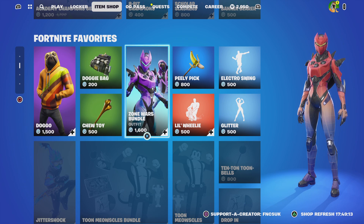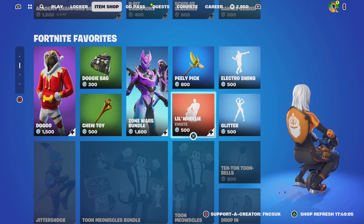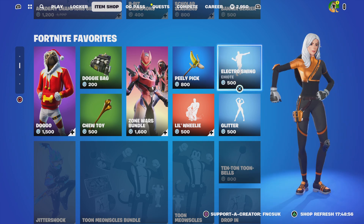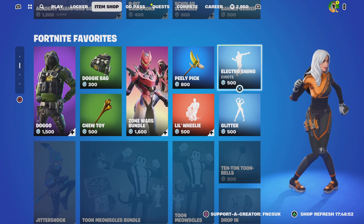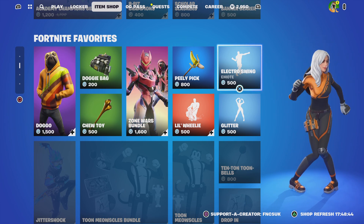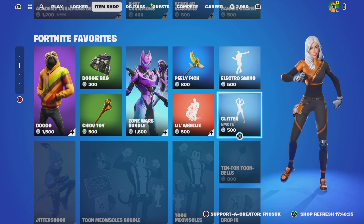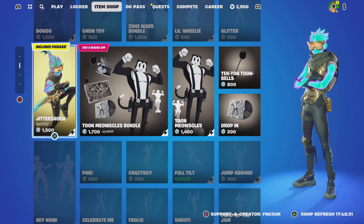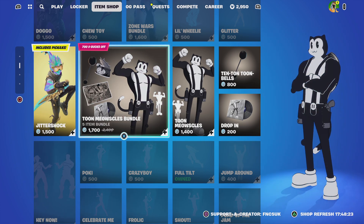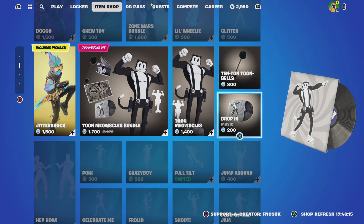We've got a Zone Wars bundle for 7,600 and the little Wheelie emote. Then there's the Peely pickaxe for 800 and the Retro Swing emote. We've got Glitter — it's not copyrighted — and Jitter Shock for 1,500 with its back bling. The 2 Mars builds bundle is 1,700 with 5 items: game music, Black Blue, Tune Tune, Bells, and the Built It emote. The Game Is On music is around 400, Drop In music is 200, and 10 Tune Bells is 800.